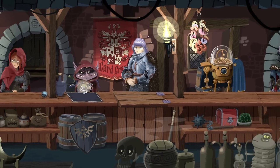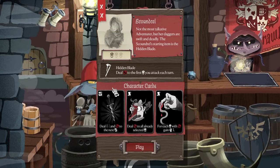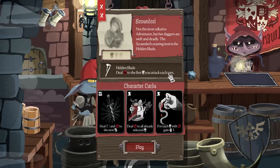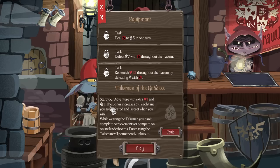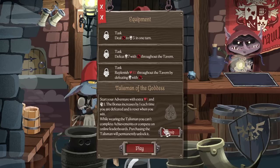We can pick some different characters. I'm always a pick-the-first-one-first kind of guy. Scoundrel — not the most talkative adventurer, but her daggers are swift and deadly. The Scoundrel's starting item is the Hidden Blade: deal Bleed to the first monster that you attack each turn. We have a couple of character cards unique to us. Let's just pop on in.